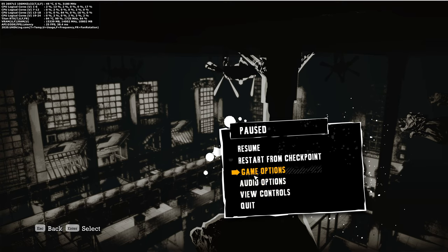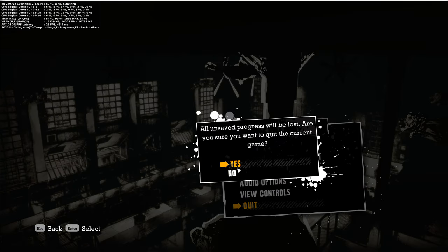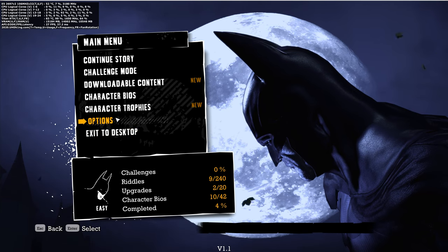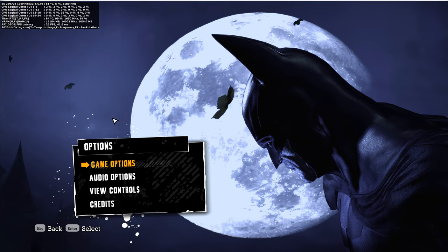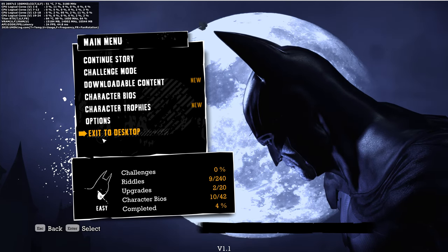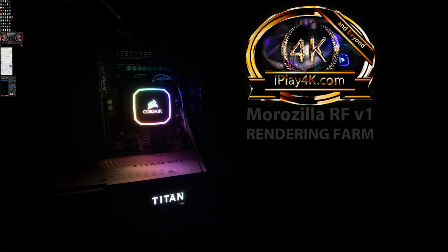I can't change options in-game unfortunately — I have to reload the game to enable ambient occlusion. This is running idling with driver frequency control. Around 35 FPS in the menu, sometimes dropping below 30, but that's the menu — not in-game. I'm going to enable ambient occlusion now.